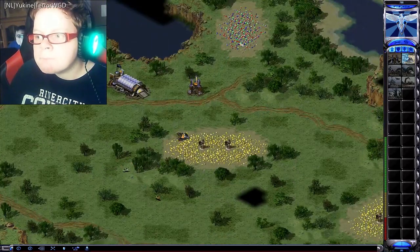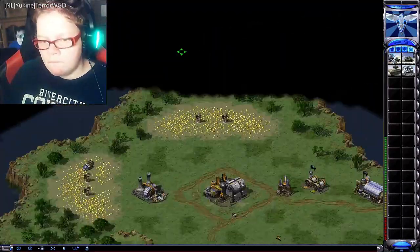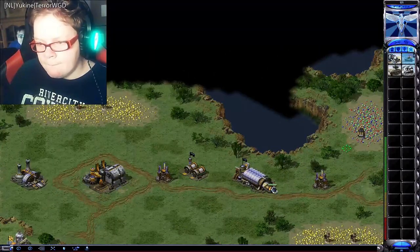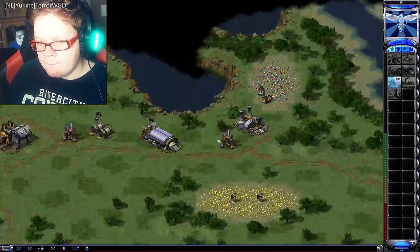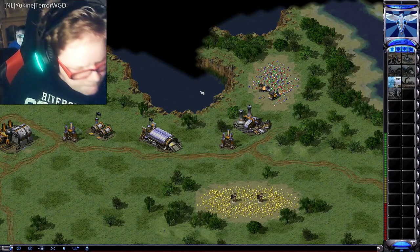Good day, commander. It's in the bank. Insufficient funds. Unit ready. Construction complete. Oh, hello, sir. Rolling with the chrono console. Building. 24-7. In the blink of an eye. You'll get the cash in a flash.